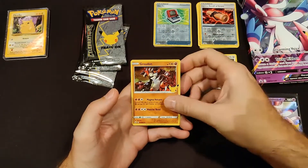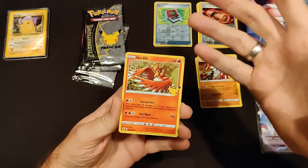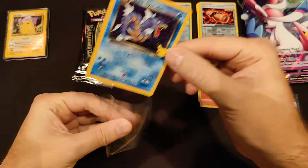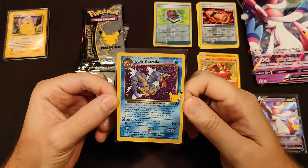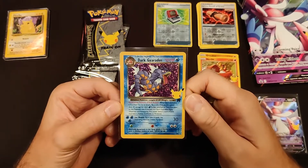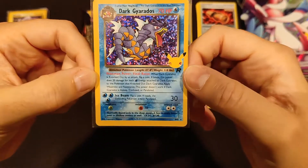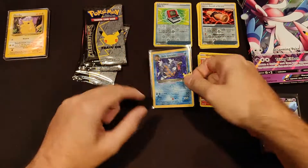Solgaleo, Groudon, and Ho-Oh — those are our normal cards. So this is from the subset. This is a classic reprint — it's Dark Gyarados! How fitting is it that Dark Gyarados is in Dark Sylveon's box? This is a gorgeous card — really dark. The original card is from the Rocket set, which introduced the dark cards, as we just read. We do not own this yet, that's why I sleeved it right away. This is definitely a new card for our collection.